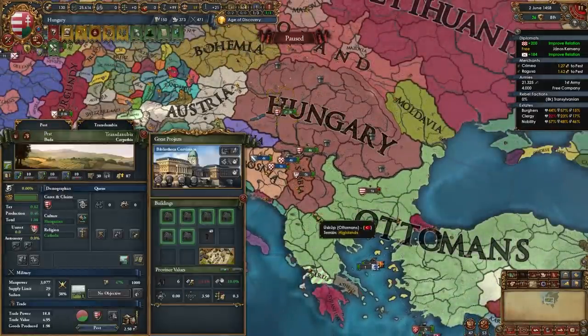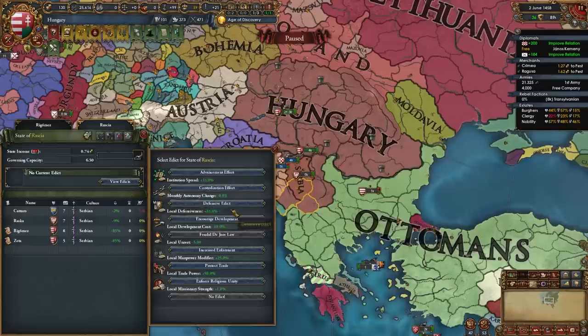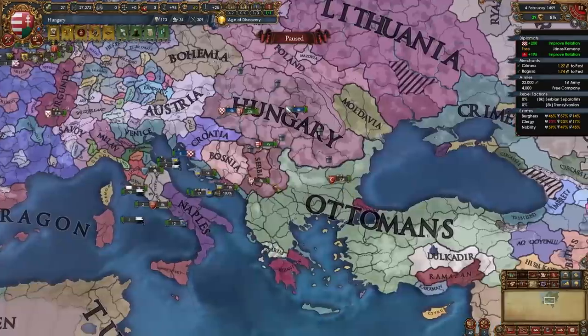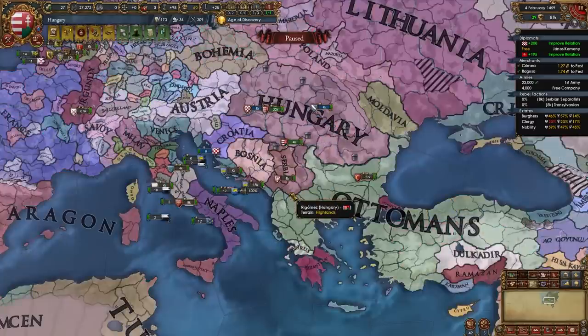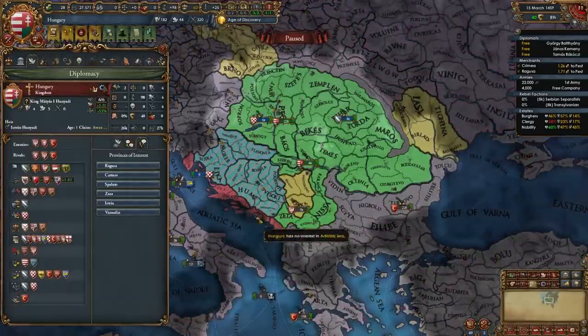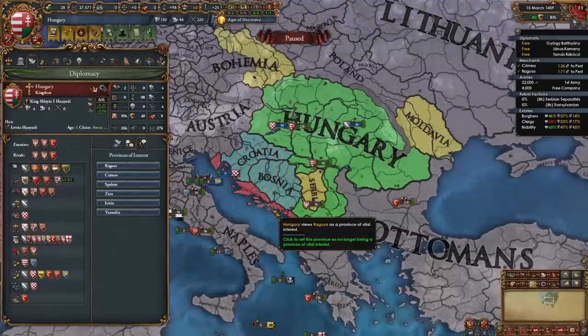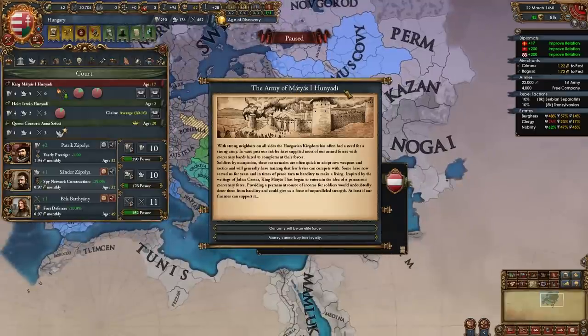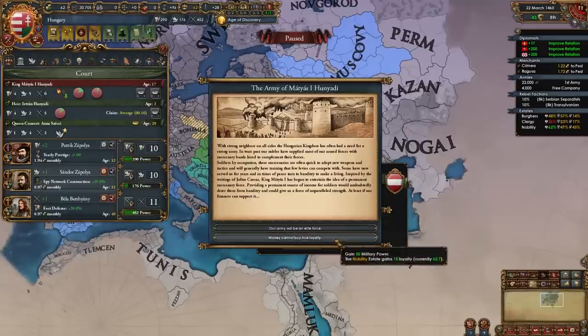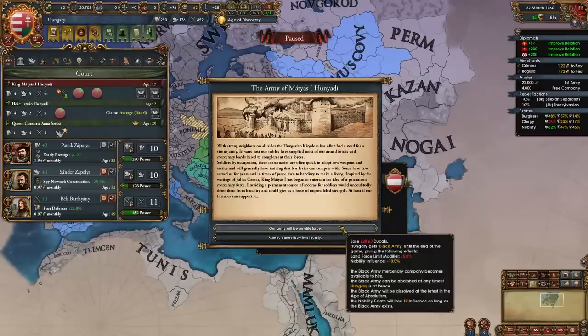Once you develop Pest to 30, you can full state that state and activate Encourage Development, then develop your second gold mine up to 10 production. Now we can also ally the Pope. After developing both gold mines to 10 production you'll have no more income problems — it should take about 10 to 15 years. Set all Venice and Ragusa provinces as provinces of interest so your subjects spy on them. At a certain point you'll get the event Army of Matthias Hunyadi — select the first option to get the Black Army mercenary company, lose some money and max land force limit, but most importantly the nobles lose 10% influence.